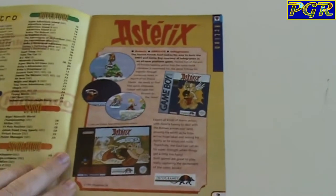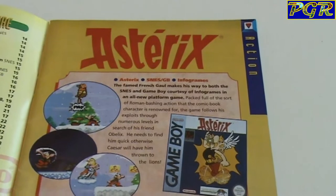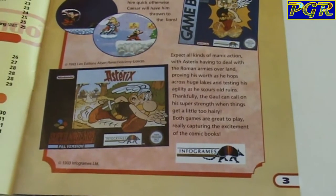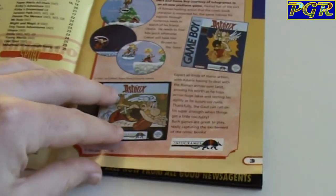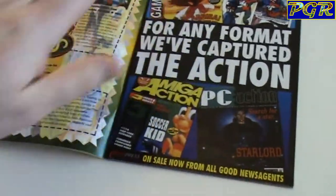We start off with Asterix here for the Game Boy — not a bad game actually, I played Asterix a little while ago. But funnily enough it's actually the SNES version I'm coming to now. And Infogrames — God, Infogrames. They made Football Manager... oh no, what was it? Premier Manager 2000. Very, very addictive game for the PlayStation.